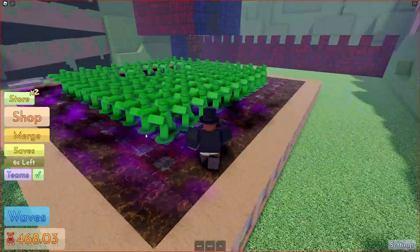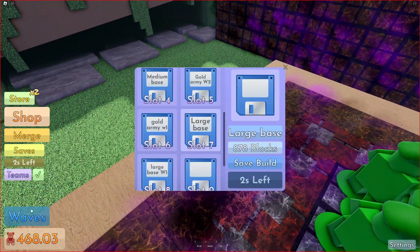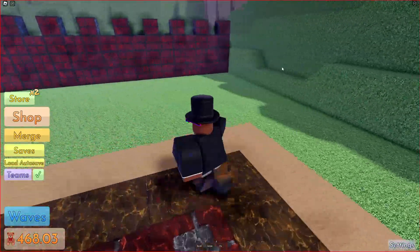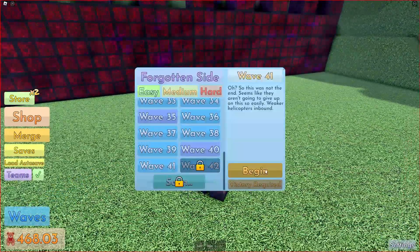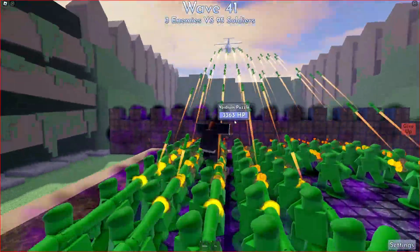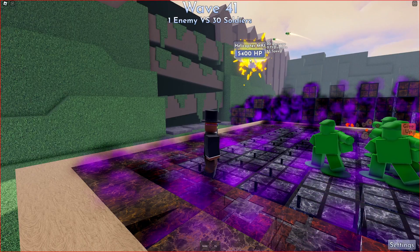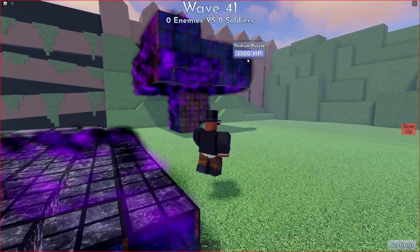Another cool thing about this update is two new waves have been added: wave 41, which is up here, and wave 42. We're going to try them real quick. Let's try wave 31. Let's see what enemies are possible here — it seems like just helicopters. Wave 31, very easily done.